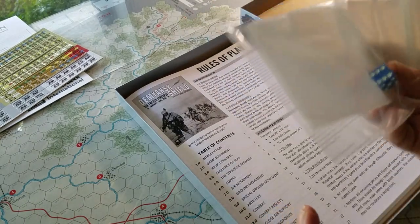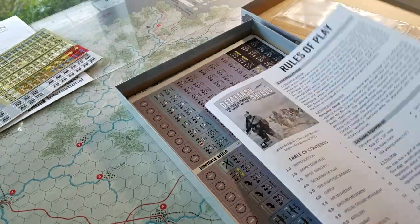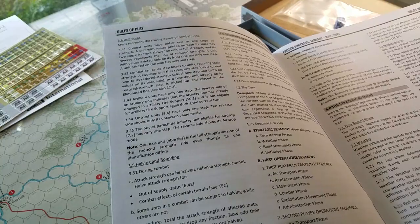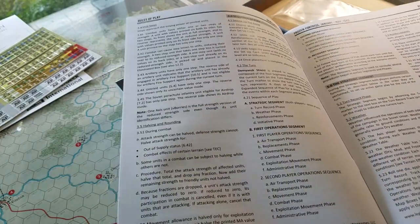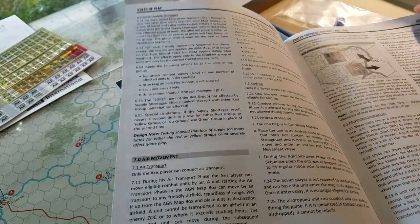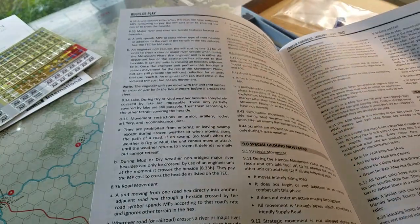Okay, a small D6 and some baggies. Black and white rule book, which I've already had a look at. It's a pretty straightforward sequence of play — nothing here that you're going to read and go, oh my gosh. We will talk more about the rules in a separate video when I actually get to playing this. The rules are well laid out and it's a pretty straightforward exercise in gameplay.